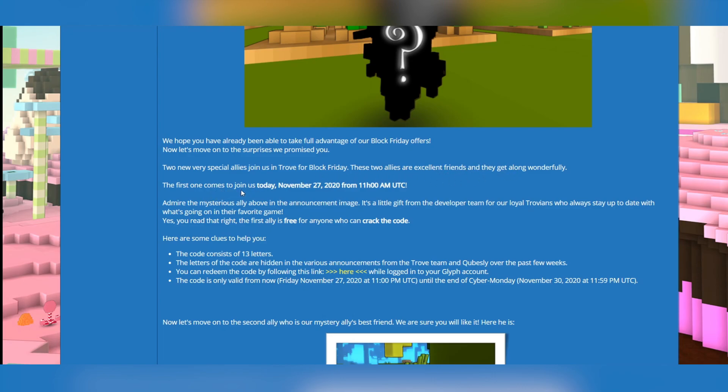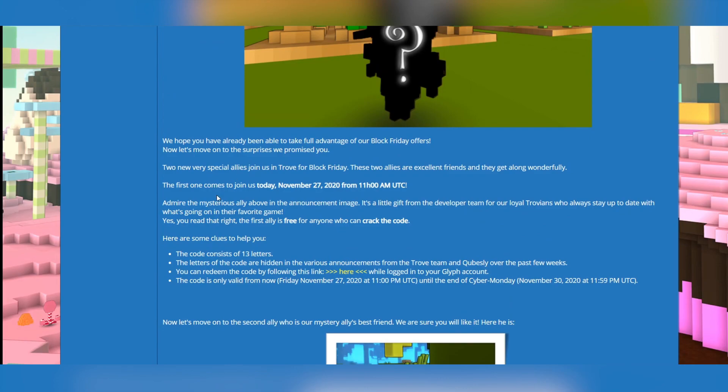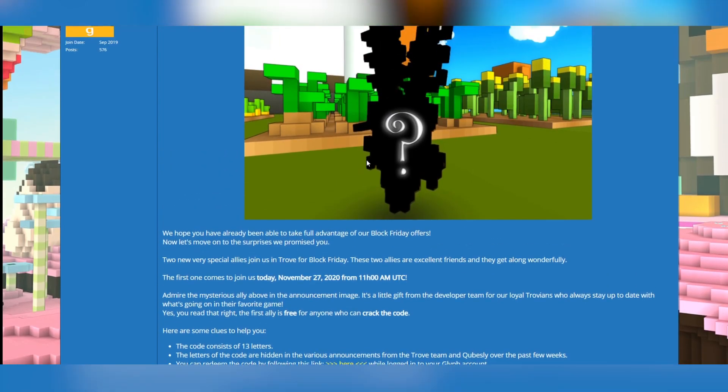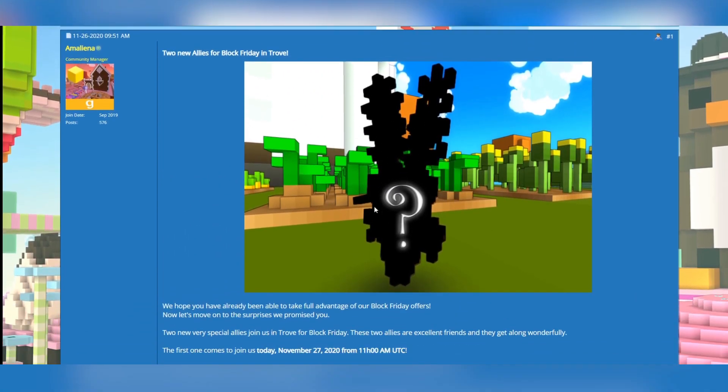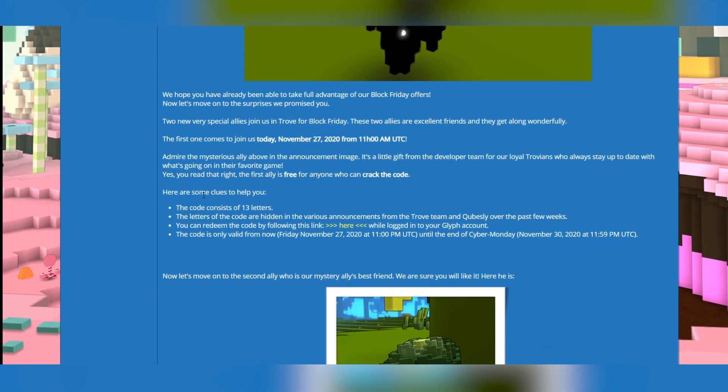These two allies are excellent friends and they get along wonderfully. The first one is already in the game, the second one not so much, but I'm gonna tell you how exactly to get them. Admire the mysterious ally above in the announcement image — this image right here. It's a little gift from the developer team for our loyal Trovians who always stay up to date with what's going on in their favorite game. Yes, you read that right — the first ally is free for anyone who can crack the code. Cracking a code is involved.